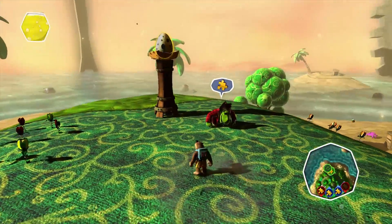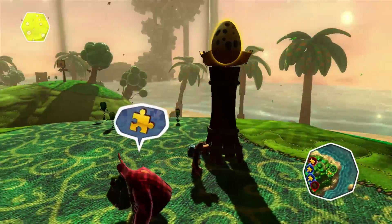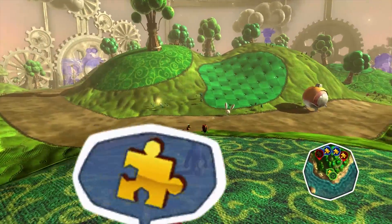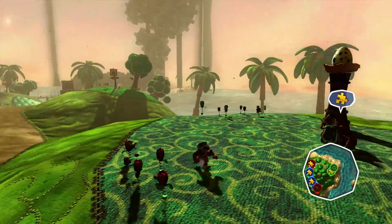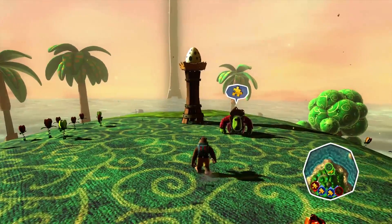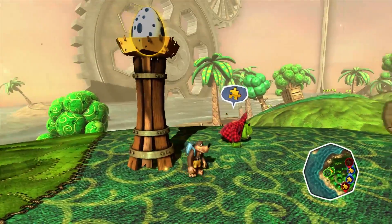Now, this mission's a little bit weird. We have Klungo right here and he basically wants us to cook him breakfast. So we've got the egg right here, and what you're meant to do is take it all the way over to the volcano on the other side of the world, drop it in the lava to cook it, and then bring it back to Klungo. However, if we use our Weldor's Breath — our flamethrower weapon — we can cook it on the spot.